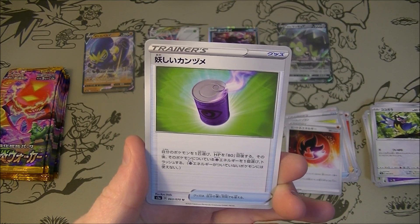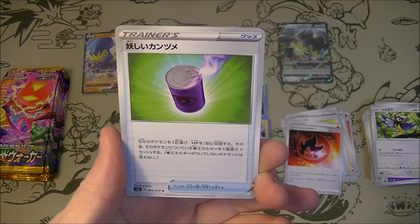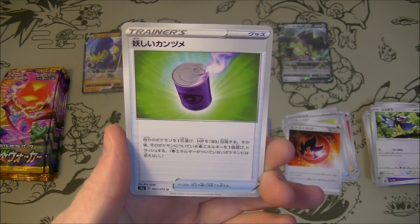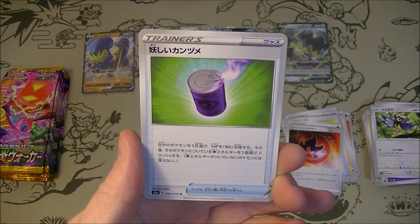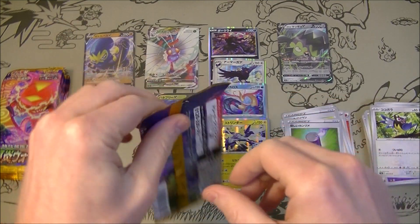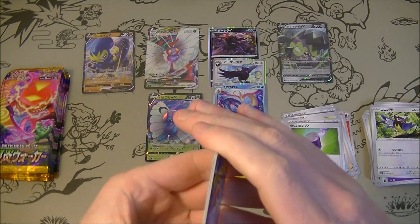We've got Mysterious Can, I think it's called. Basically if you play this, a Pokemon gets healed 80 health, but that Pokemon has to have psychic energy attached to it and one psychic energy has to go to the discard. If you don't have any psychic energy you can't use it. Interesting healing — and if you're playing a Malamar deck you can just put the energy back, so that's pretty good.